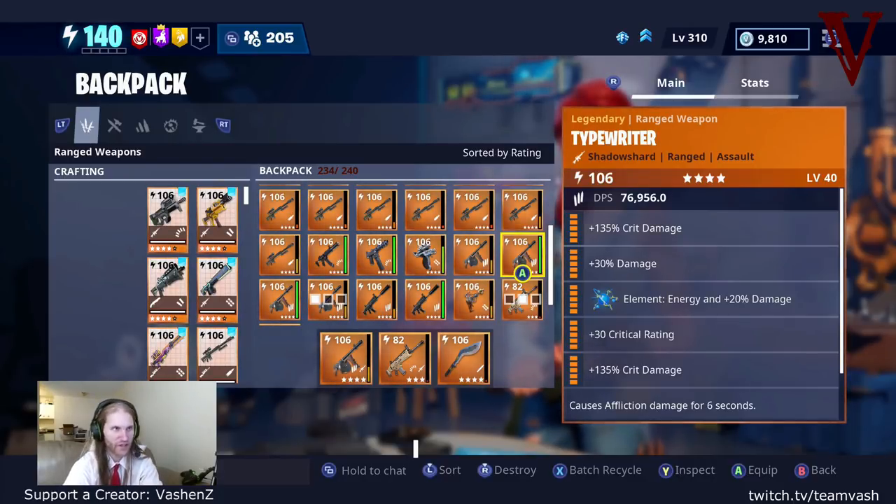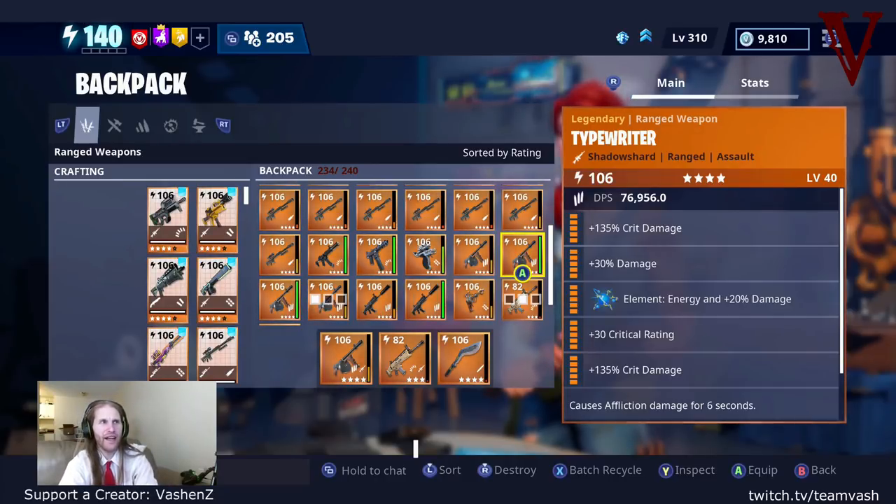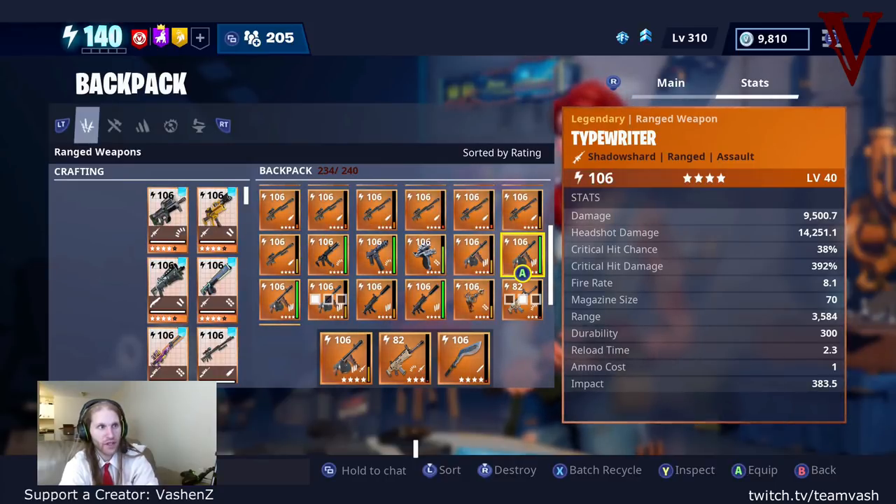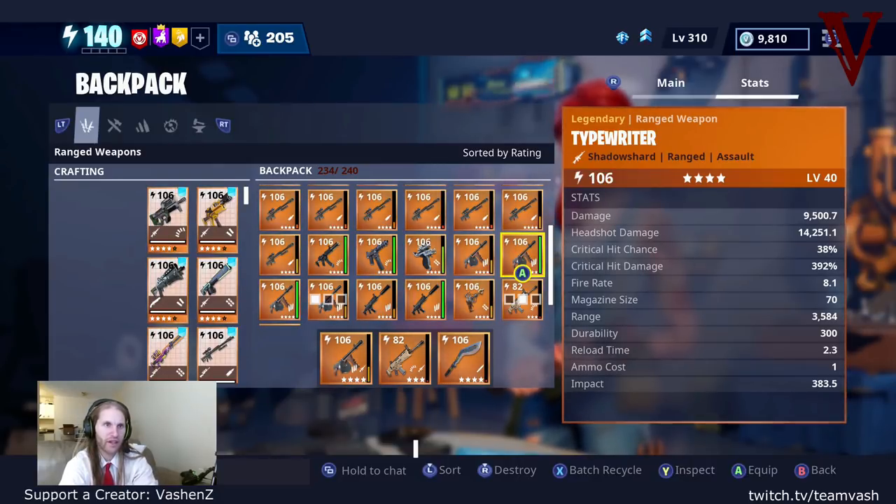What makes the Typewriter unique? The Typewriter is like a collage of different weapons — you can look at it kind of like a Gravedigger-Bobcat hybrid. This gun has the short range of the Bobcat: 3,500 range, falling in line with the shortest range assault rifles in the game, so it's designed for fairly close range combat. Unlike the Bobcat, however, this gun has a really slow fire rate, on par with the Gravedigger at 8.1 rounds per second.